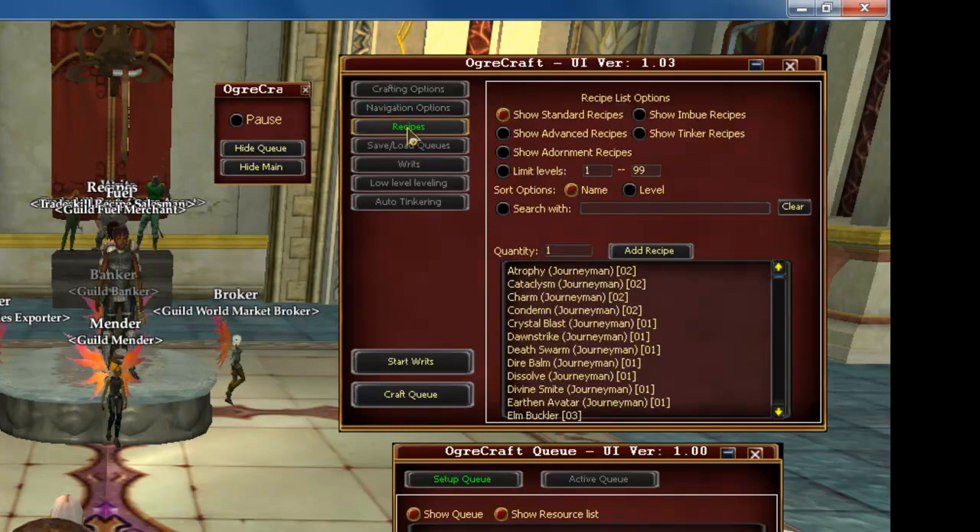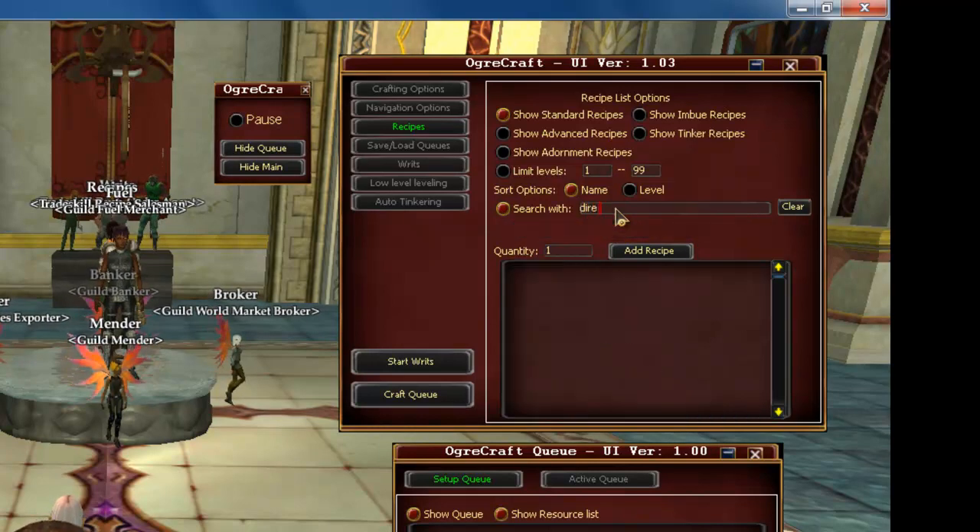Your Recipes tab is your main tab. You can filter recipes by standard recipes, imbued recipes, advanced, tinkered, adornments, or you can limit by levels. You can also search partial names with the little checkmark here. For example, if I look for Dyer, I'll find Dyer Balm Journeyman.